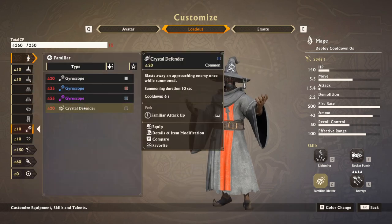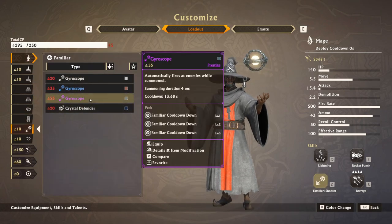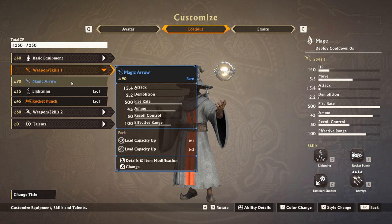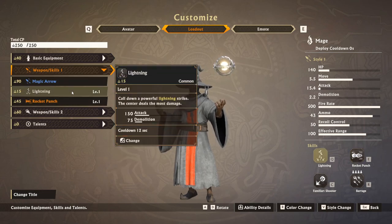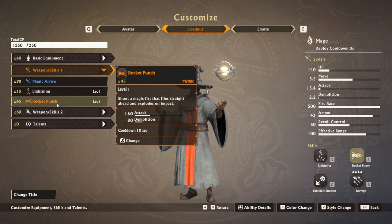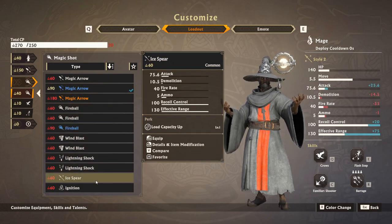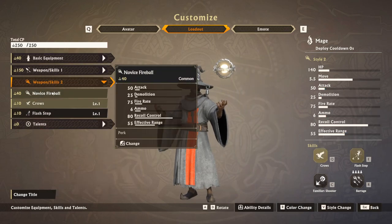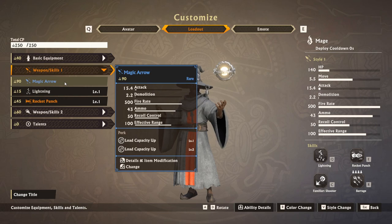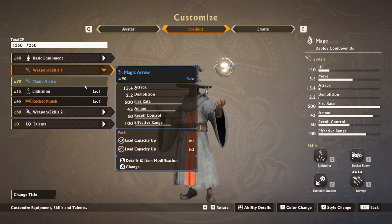For the basic mage: try to have an upgraded basic weapon, and then lightning and rocket punch — super useful, a lot of damage and fun to use in combat. These are your heavy hitters. Over here we have the fireball — I could replace it with ice spear, but I don't have enough points. Magic arrow is super useful because this one has capacity for me: 50% ammo, 25% ammo — that's enough to kill almost any class on the battlefield if you get all hits.